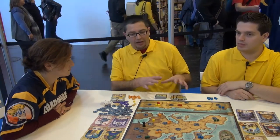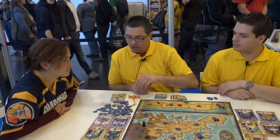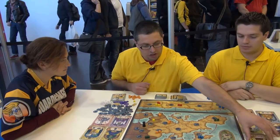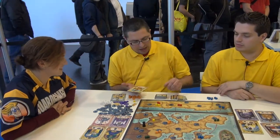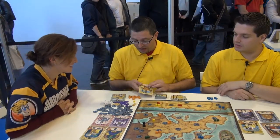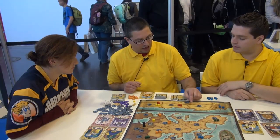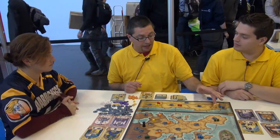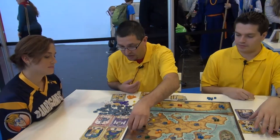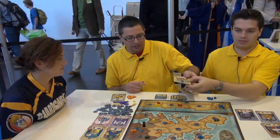With those region cards you'll start focusing more on specific regions to get majority there. They add a little more tactics. Besides that, there's also the new class symbol, which comes with four new class cards. This one marks the introduction of the caravan — you have this nice camel piece. When you have this card in front of you, you may move the camel to regions, and everyone who has majority in those regions may add one extra cube on the board.